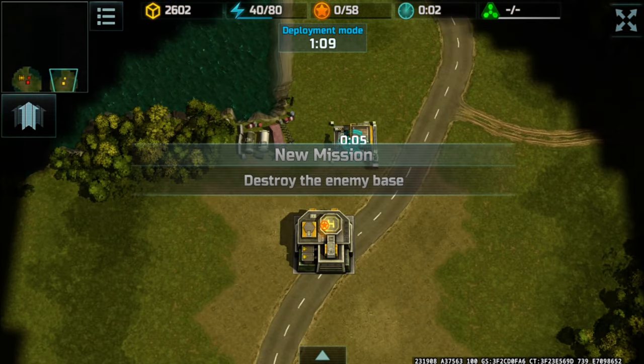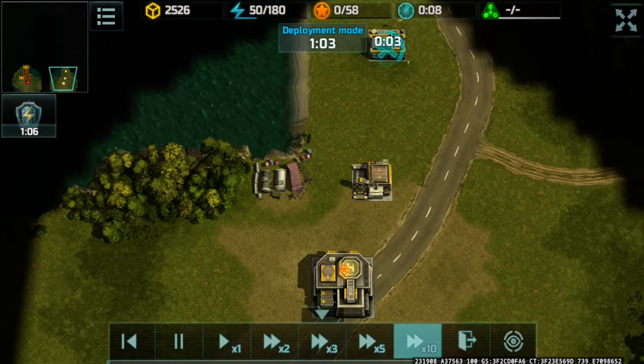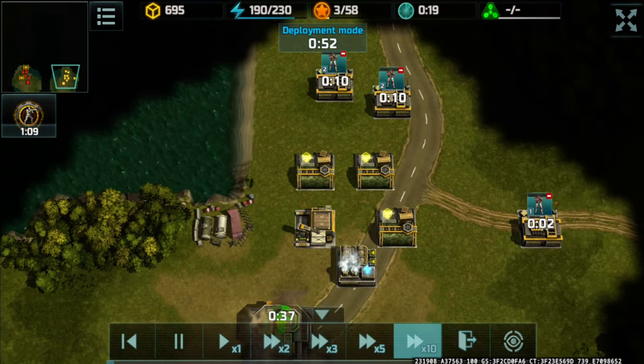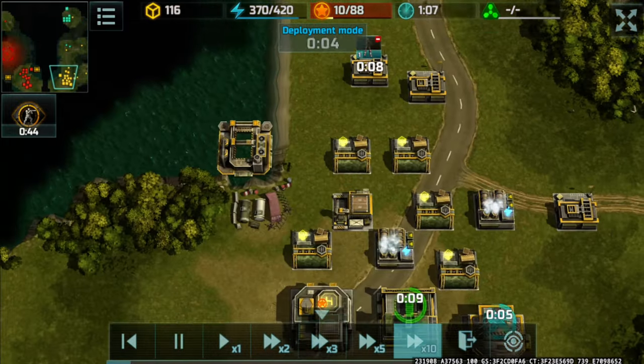I'm going to be the yellow player and my partner Katafaki will be the red player. Fast forwarding a bit as I gather the containers.